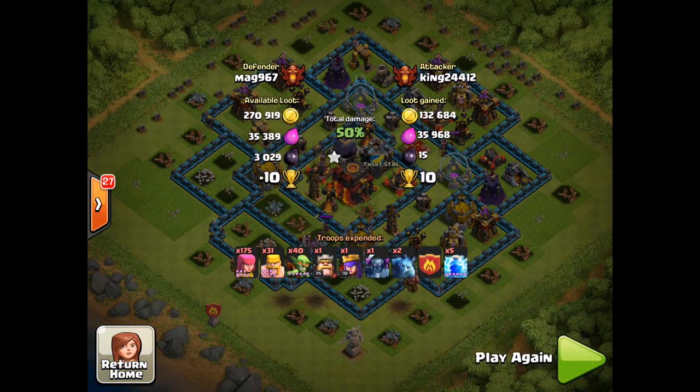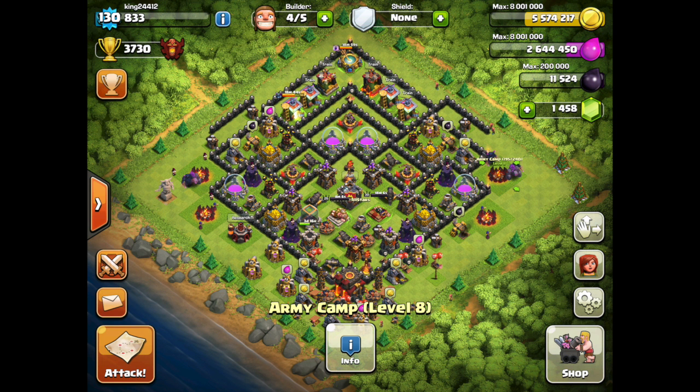Either way — 132,000 gold, 35,000 elixir, only 15 dark elixir, but 10 trophies with a go-barge at 3,730. This was insane, I was super pumped about this. I hope you guys enjoyed this raid. Make sure to subscribe and like, and I'll see you guys in the next video. Peace!